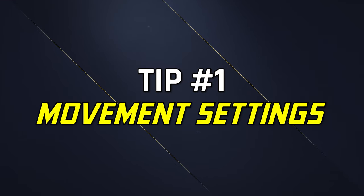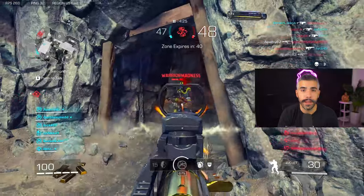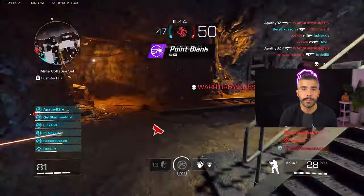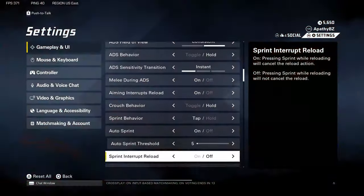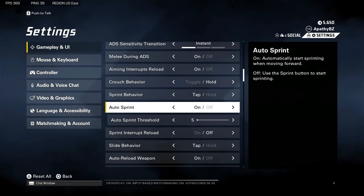First off, we're going to be tackling movement. This is one of the most important things in X Defiant, and it's something you need to practice. But to start, we need to make sure we have the right settings. You're going to want to make sure you have crouch behavior on hold, and make sure you turn on auto sprint.